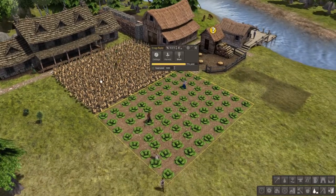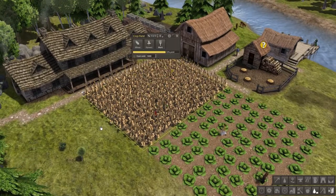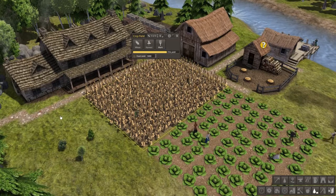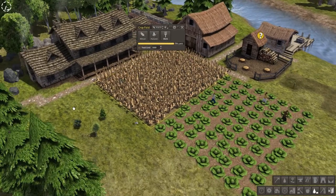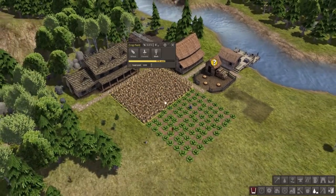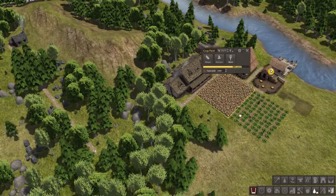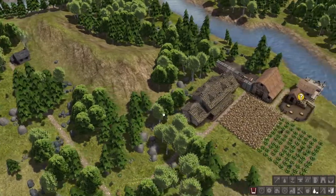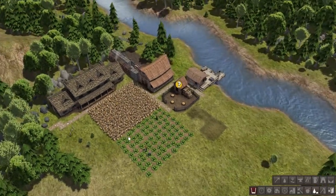I think cabbage grows faster than wheat. I was thinking that wheat was growing kind of slowly. I've done a lot of corn in the past — it seems a lot faster than wheat. I don't know if there's actually a difference or if it's just me. The cabbage seems a little slow, but from a percentage perspective they're actually about the same.